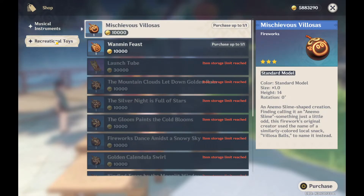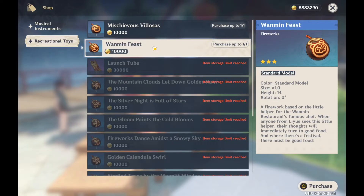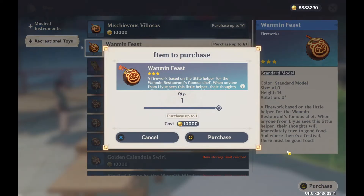Here's the item called Wanmin Feast. Click on it, and on the bottom right side of your screen you'll see an option called Purchase. Click on it. The item is going to cost 10,000 Mora.